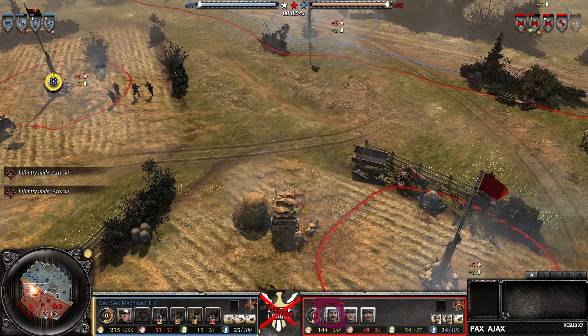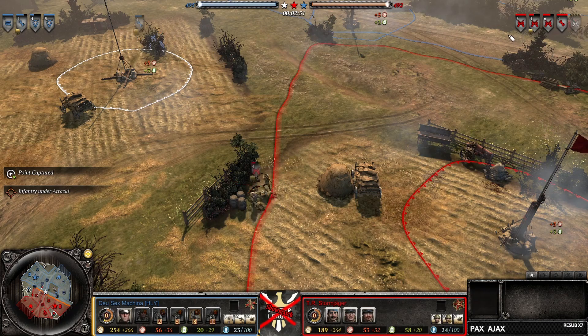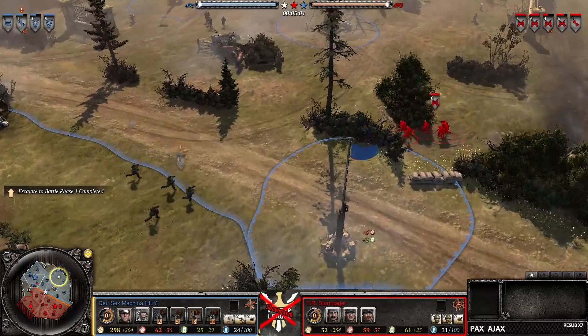We can see Stormjager has four conscripts, so most likely leaning towards an airborne pick. I would be surprised if he goes with any of the other options — usually if you go with something that has guards, you prefer three conscripts because that way you can get a guard squad without bleeding. If you go four conscripts and guards you're really going to have some issues teching with the manpower upgrade.